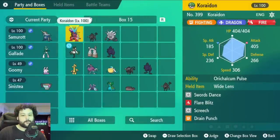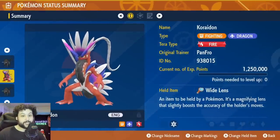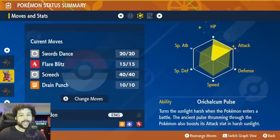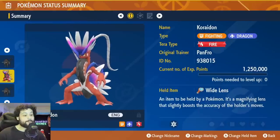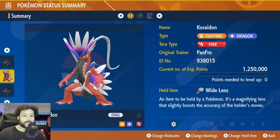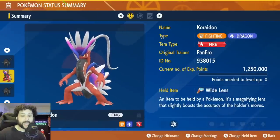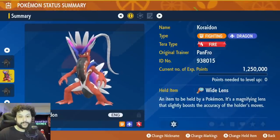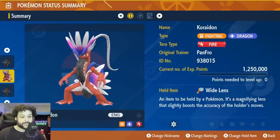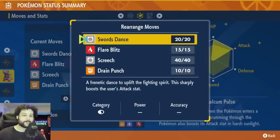Build number one is Koraidon. He was featured in the previous video because he is just the best Pokémon for this raid in general — he can do everything and has a phenomenal moveset. The Koraidon build is max HP, max Attack, Adamant nature, Orichalcum Pulse ability. You want Terra Fire — it's very important for the solo run because you need to do a lot of damage. We also want the item Wide Lens because we're lowering defenses with Screech. Wide Lens gives a 10% boost in accuracy, putting Screech from 85% to 95% accurate.